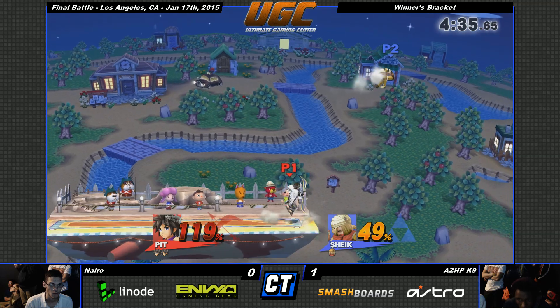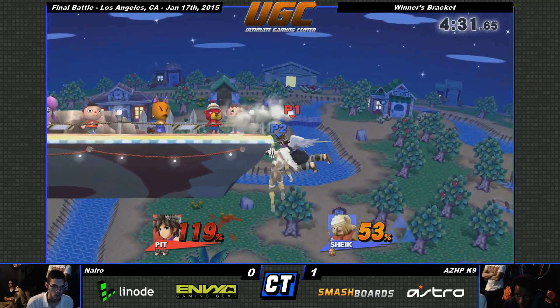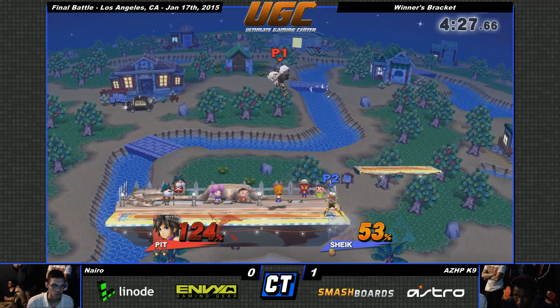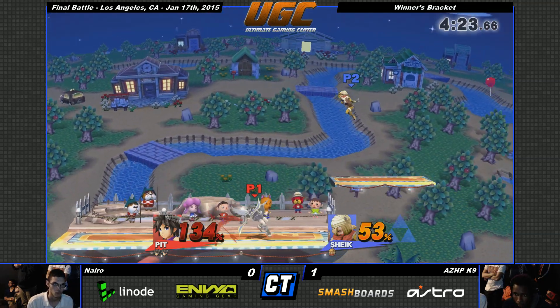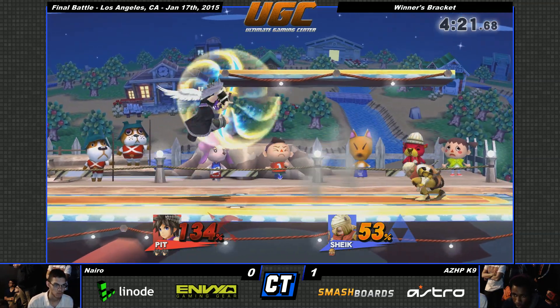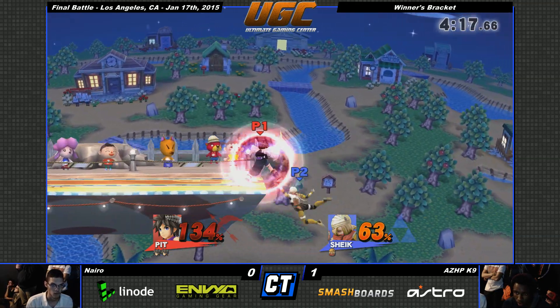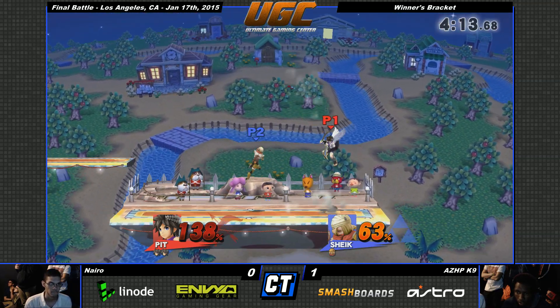Pit's upper dash arm shoots more straight up, and Dark Pit's shoots more horizontal. Shoutouts to my buddy Rudapuda, my doubles partner and partner in crime. He goes to follow up, but missed — too strong on the forward tilt. Great wait — I love K9's patience. There you go with the neutral. Nairo's still with two stocks, K9 still putting up a fight.